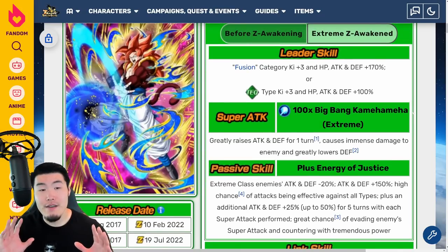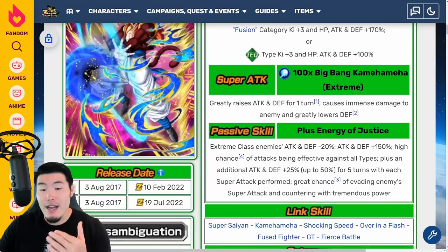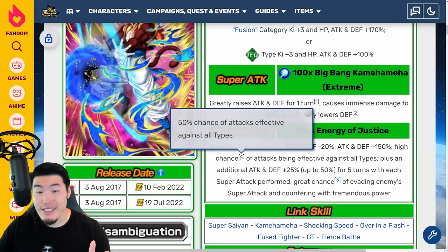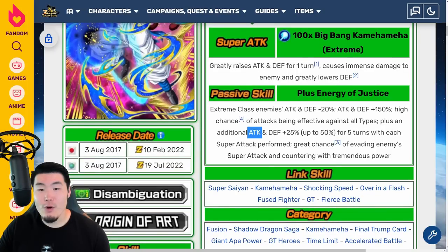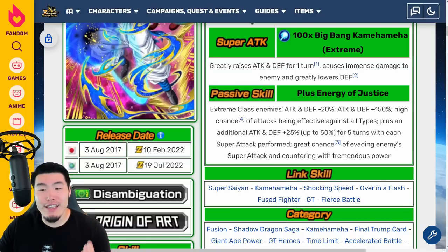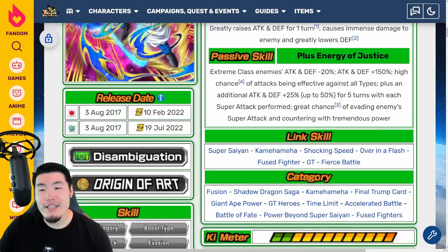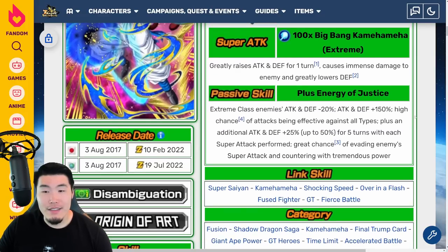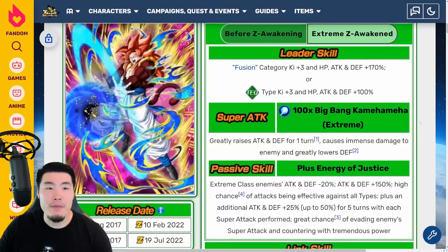In my opinion, the SS4 Gogeta EZA is very good, but I do have a few issues. For example, a high chance for attacks to be effective against all types is only 50%, so basically half the time he's not going to get that — I feel like it should have just said attacks effective against all types outright. Also, the additional buff for Super Attacks performed is only for 5 turns, and while you can keep procing it, I feel like that restriction didn't need to be there. The great chance to evade and counter is still nice, and the debuff could have been higher against Extreme Class enemies, but they kept it the same. Overall though, he is good.